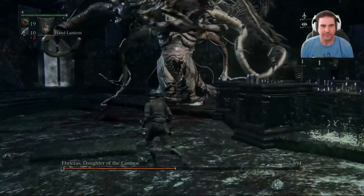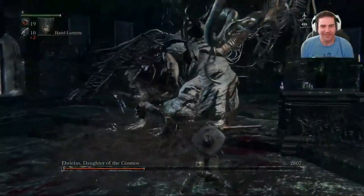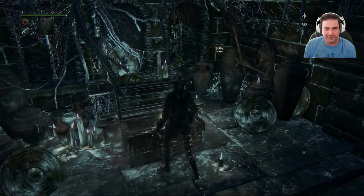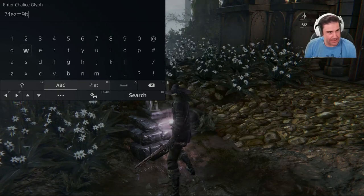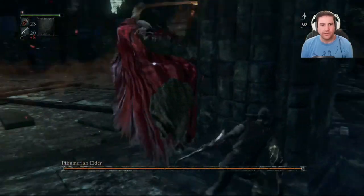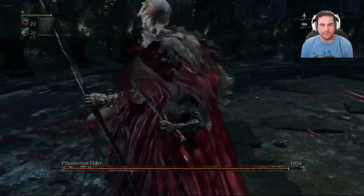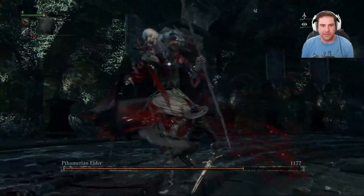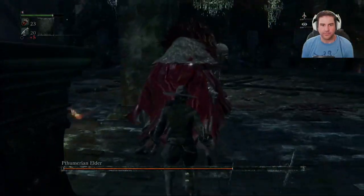Beat the Is Chalice Dungeon, which involves beating a tankier Ebrietas to get the Is Root Chalice. Collect the rare resources to conduct a Fetid Rotted Cursed Root Is Chalice Ritual. Then finally you can use the glyph 74EZM9BW to access this four-layer nightmare. Why do you have to jump through so many hoops for this dungeon and not the farming one? I have no idea, but if you know, please enlighten us in the comments. Anyways, on with the run and I hope you enjoy the video!